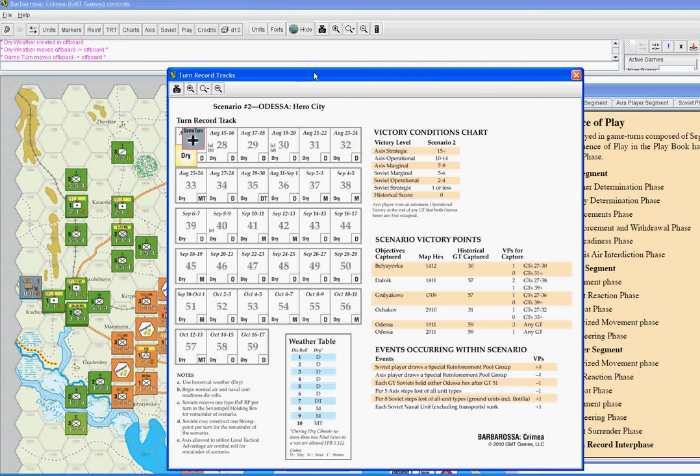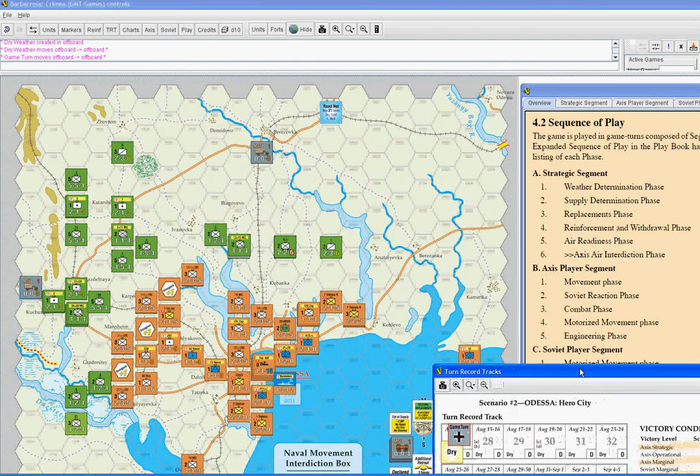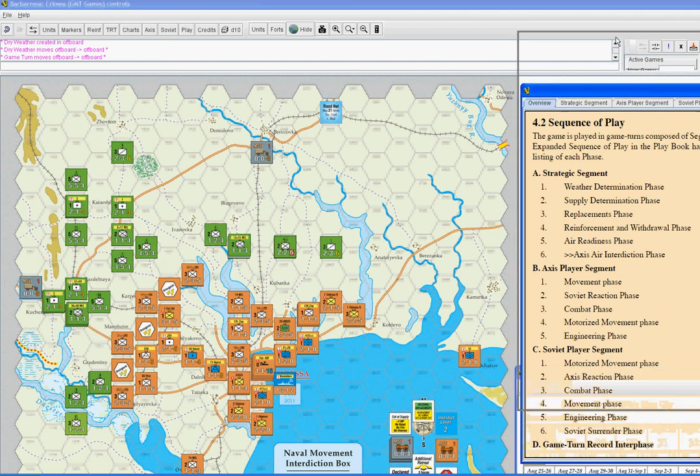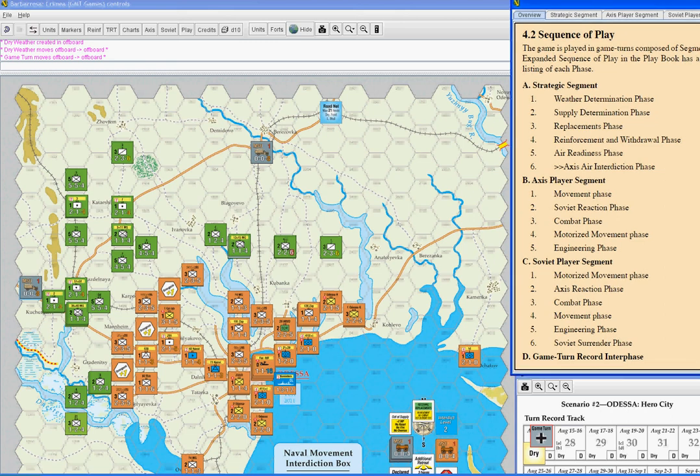If the weather turns out to be mud or something like that, you can have no more than two consecutive mud turns. If you roll up anything other than dry or storm on the third turn, then you have to re-roll it. So that's where you're going to need this marker — it's usually only necessary to mark when a mud turn has been rolled up. That's all we're going to have to do for weather, so weather's real easy. Let's move along to supply determination.